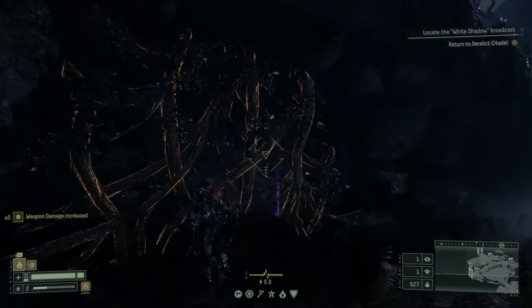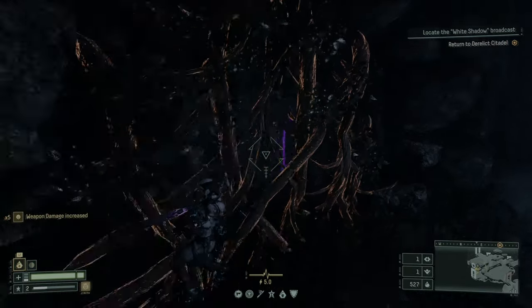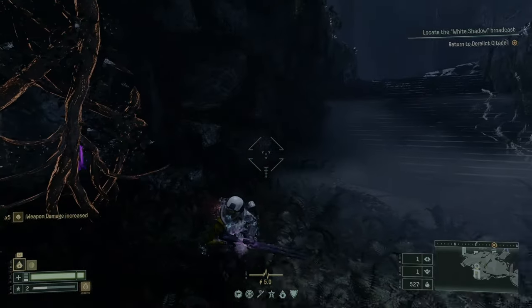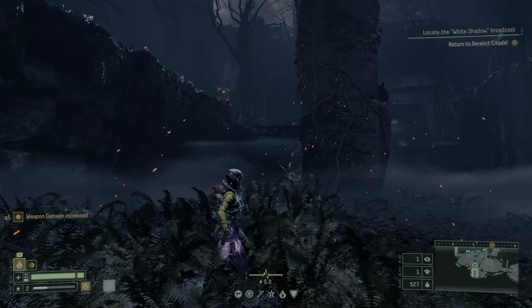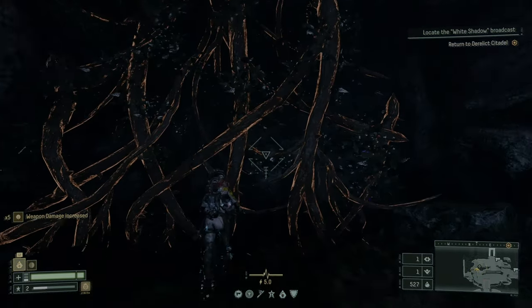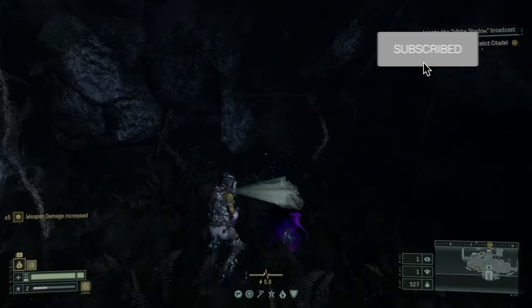While playing Returnal, you may come across some red vines and see items behind them. You may think, damn, how do I get to this? All you have to do is get this sword. Once you acquire this sword, you can come up to any of these vines and hack them away and get the item behind the vine.